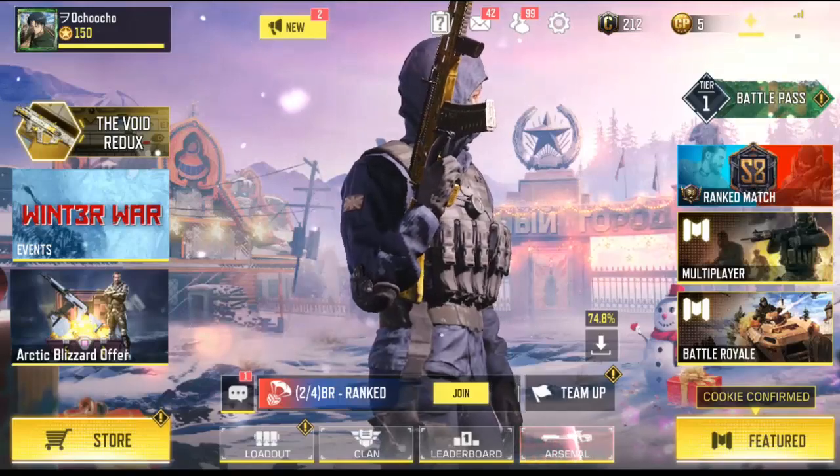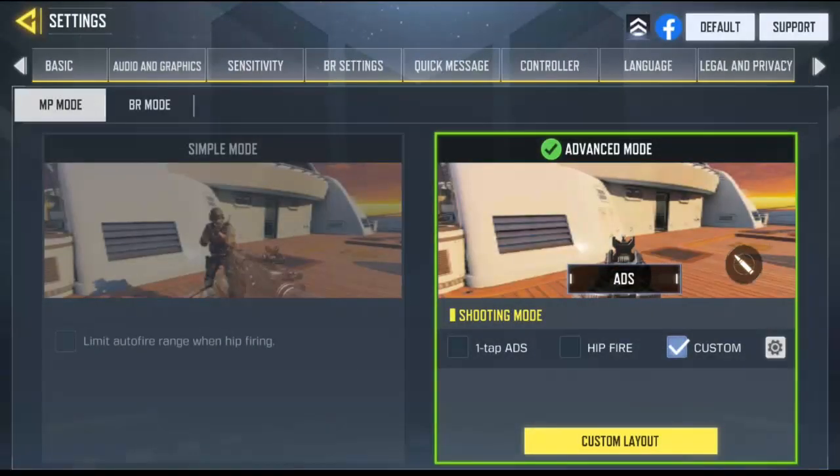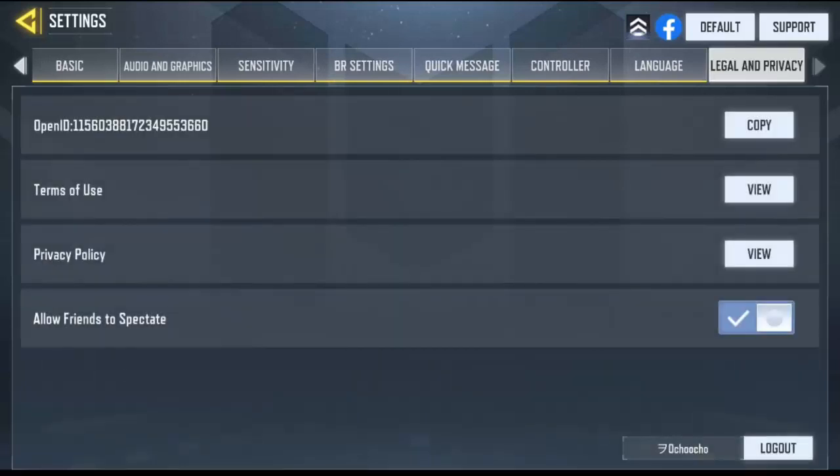To do this, you go to the settings icon, then scroll down a little bit and go to Liga Privacy. Over here you're going to see 'Allow friends to spectate.'